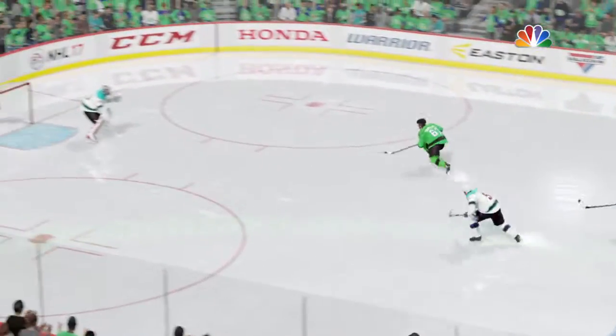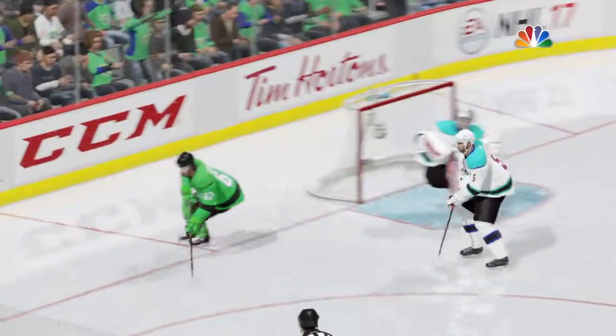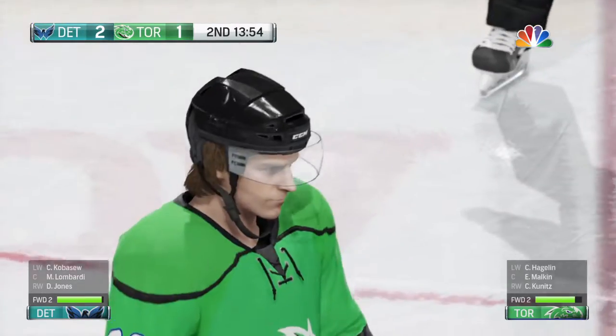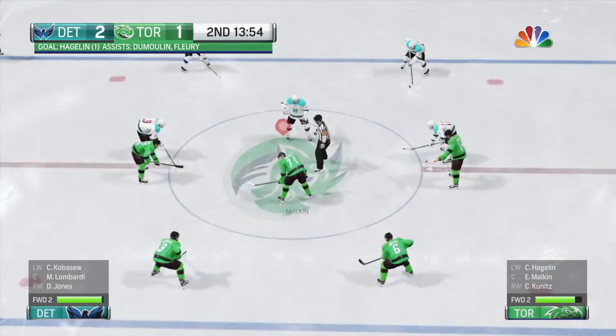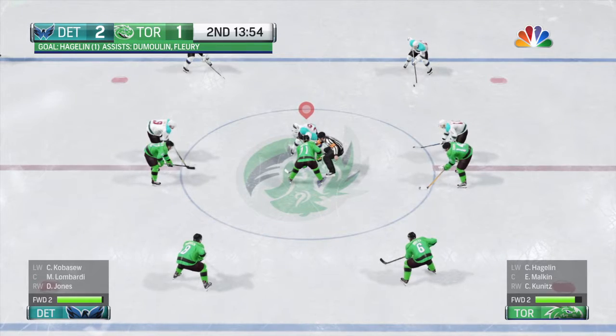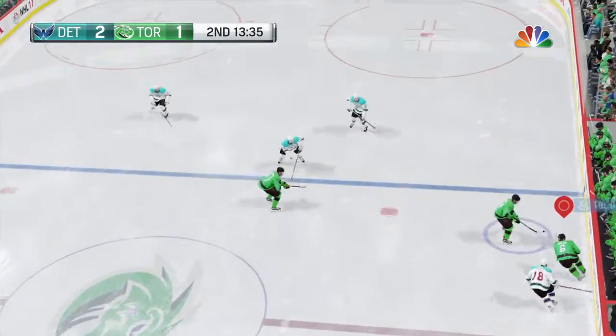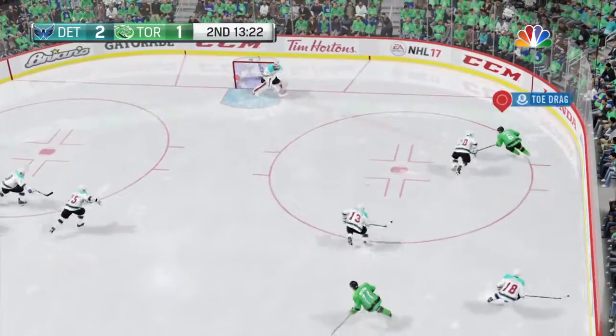He had that look of no doubt he was going to score on that breakaway. Lindback's in almost perfect position — I say almost — because the shot's better. It just beats him. The Dragons have chipped away. They're only down by one. Scored by number 62, Carl Hagelin.